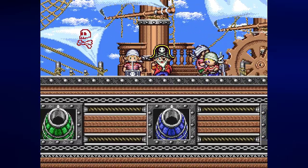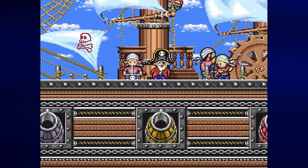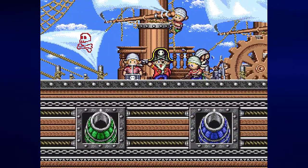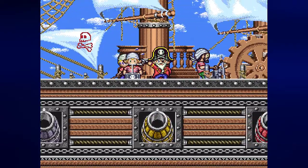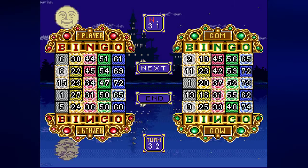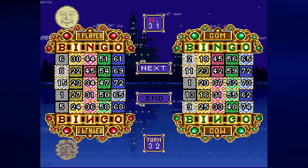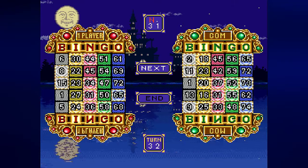I'm going to go for another black number — B10 — and amazingly nobody had B10. The computer is going for red again — N31. Both of us had it and in the exact same spot, despite having different cards. I need N45 for the quickest bingo, and the computer needs B48. Both of us can get one, but that's also an easy bingo for the computer.